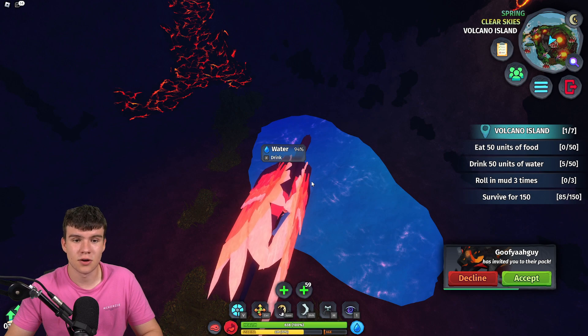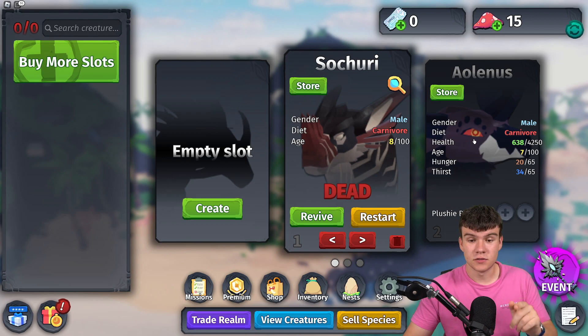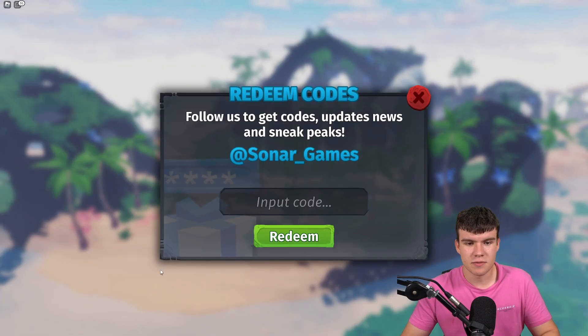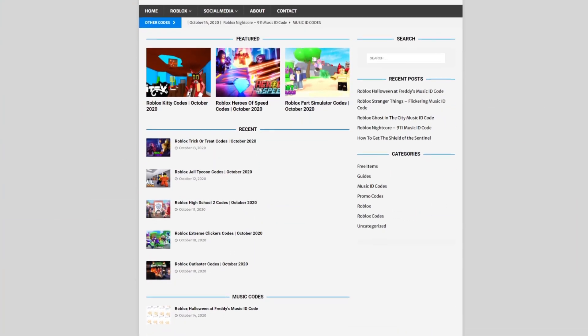To claim codes in Creatures of Sonaria, go to the left side and click on 'Redeem Codes' in the main menu — the code menu will come up. These are in no particular order, so let's just get into it. Also, if you're tired of watching YouTube videos just to find Roblox codes, I've got a solution for that.